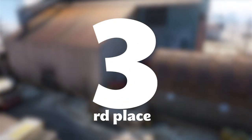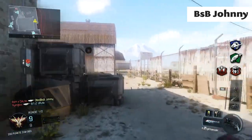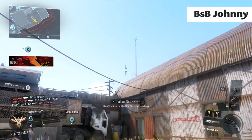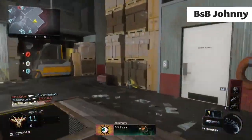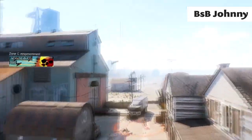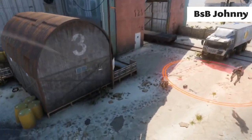We've got BSB Johnny coming in third place with an A flag bank on my favorite map so far, Fringe. He hits it off the top of the roof, banks the guy heading away from the flag. I was pretty lucky that he wasn't on the flag directly because I don't think it actually reaches, but awesome shot nonetheless.